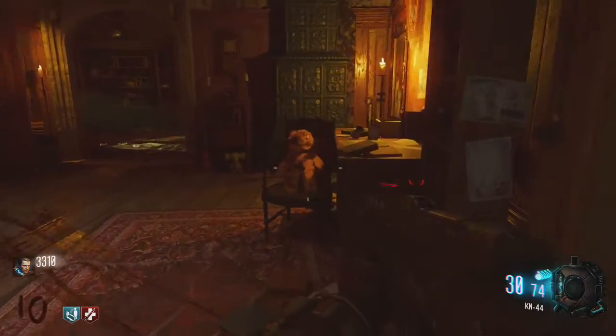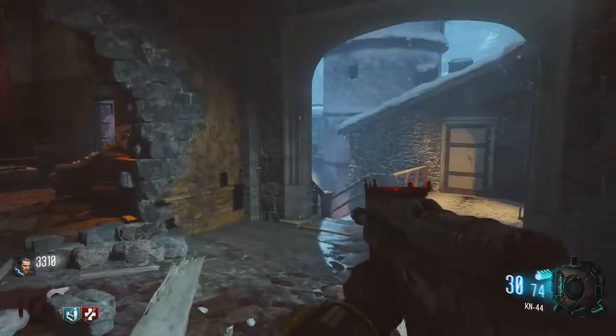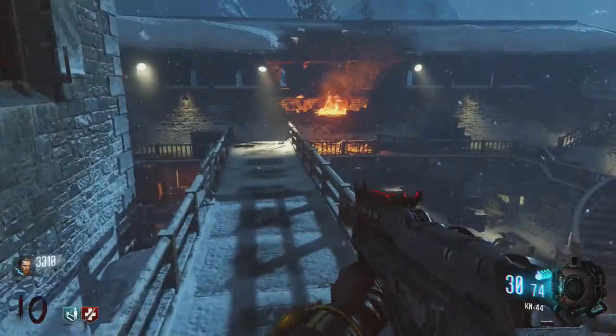The second teddy bear is located in Samantha's room - pretty simple to find. Go across the bridge and her room is the door on the left. The teddy bear is pretty much looking right at you as you walk in, as it is propped up on a chair. Again, hold square and you are sorted.